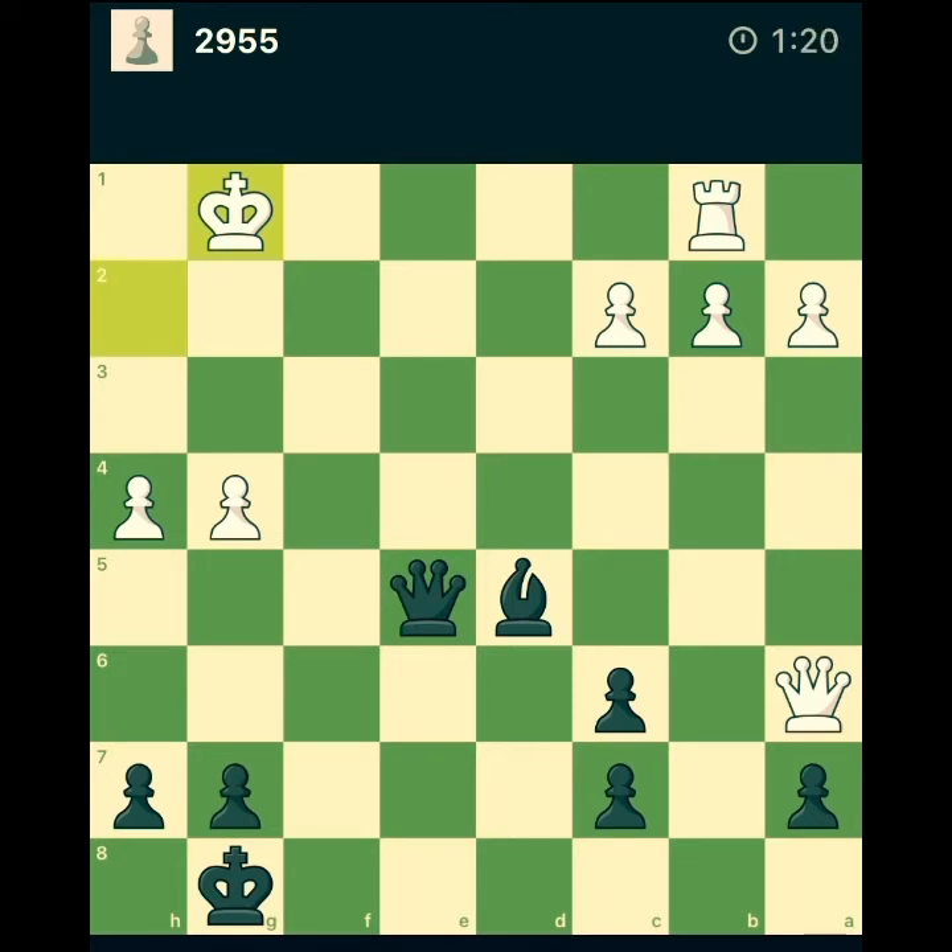Queen g3 has only one response — king f1. Queen e3 has multiple options: king f1 or king g2, but king g2 is not good because I play check at f2 and mate the next move. So in either case he has only king f1. I believe queen e3 is more accurate, but maybe not — I'm not sure at this moment.